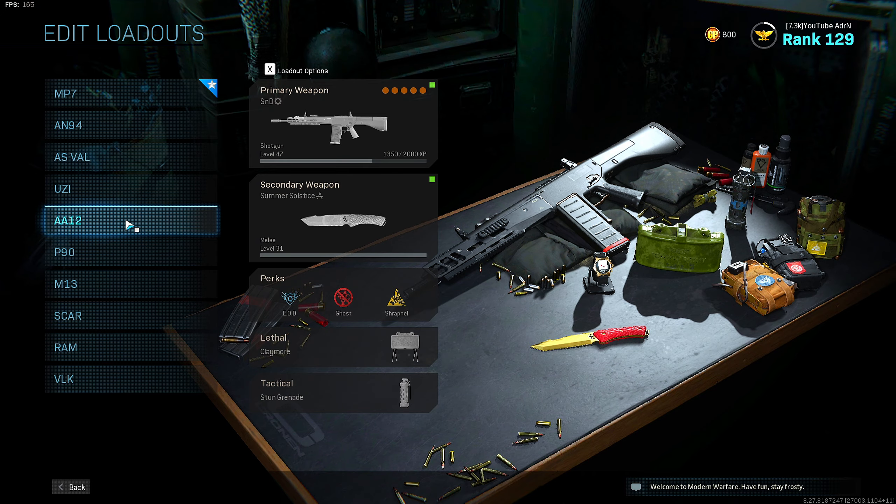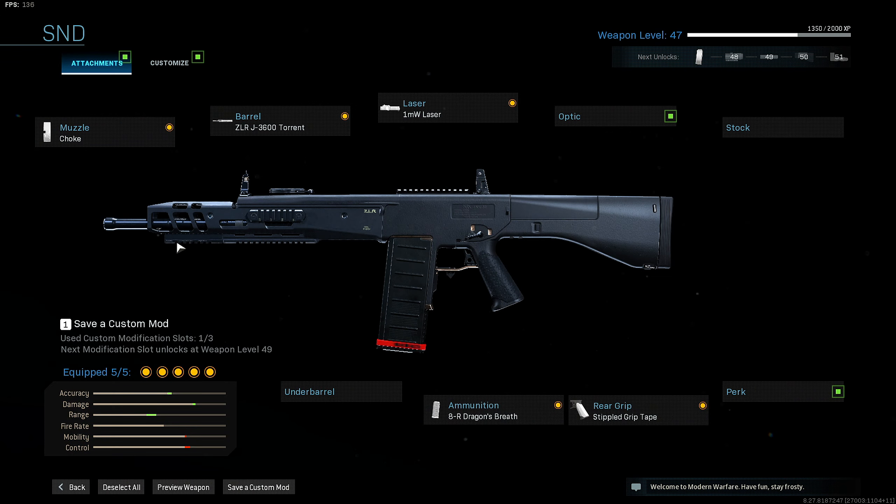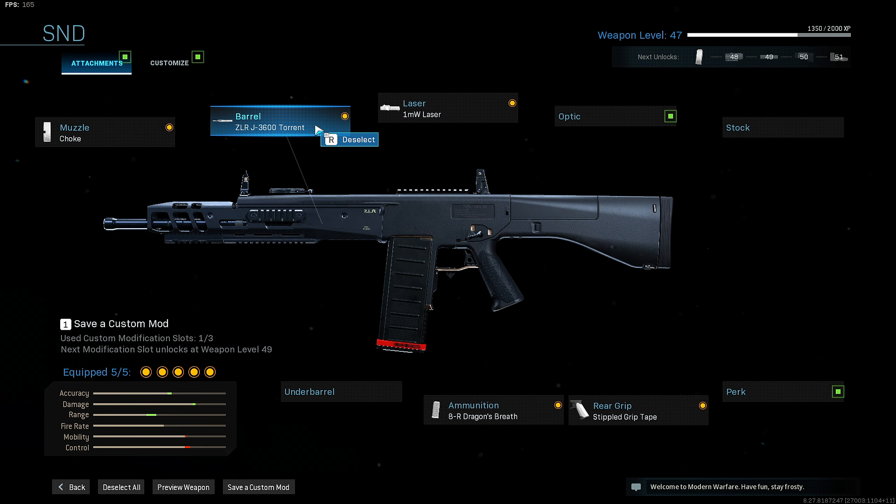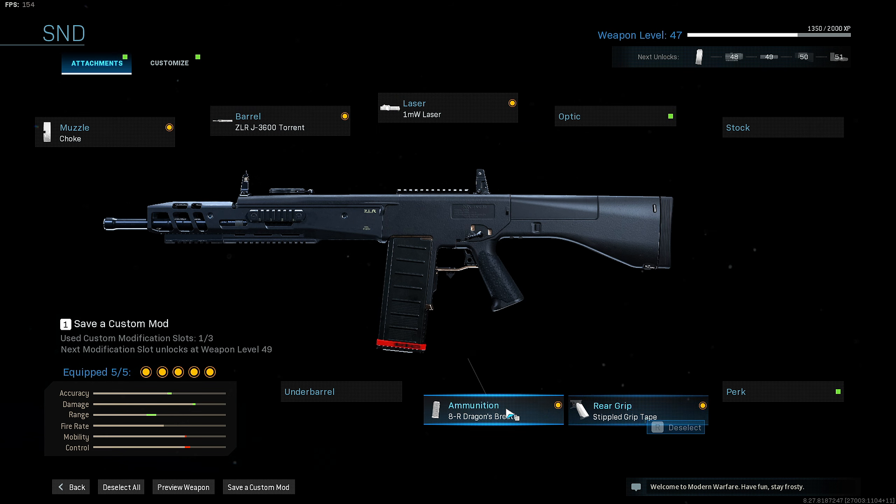Now we have the new shotgun which is the AA-12. For this setup I run the choke muzzle, the ZLRJ 3600 Torrent barrel, the 1mW laser, rear stipple grip tape, and the 8 round dragon's breath.